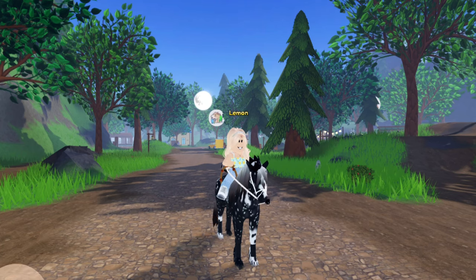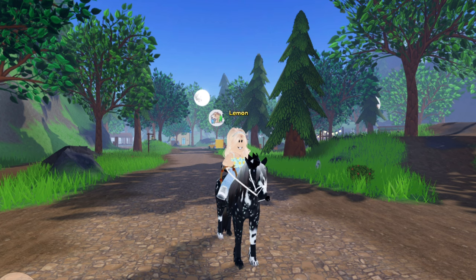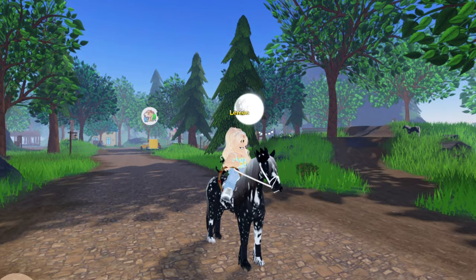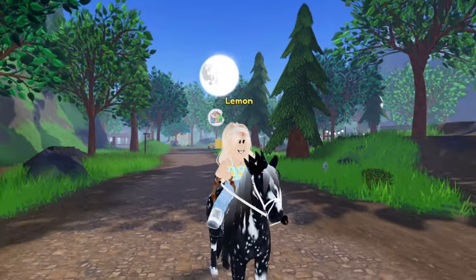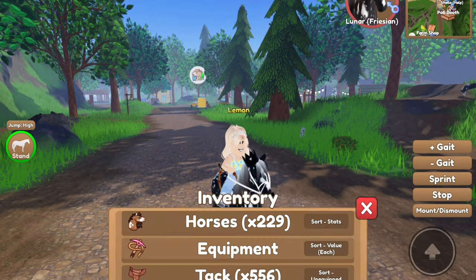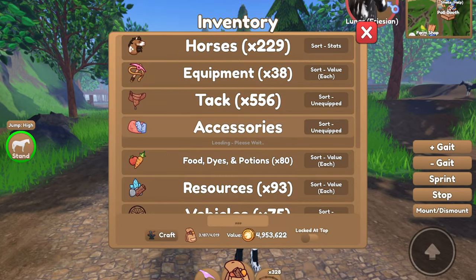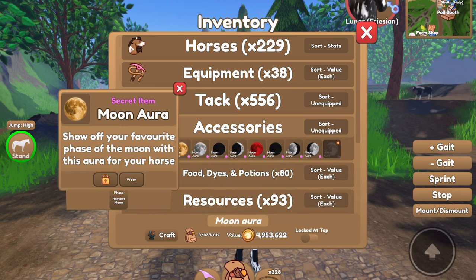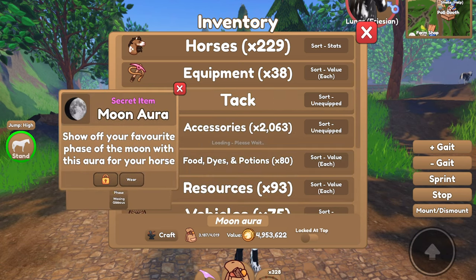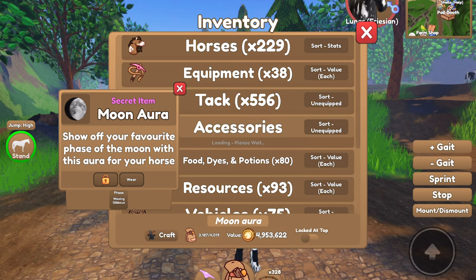Hey guys, it's Lemon here and welcome back to another Wild Horse Islands video. Today I'm going to be giving you guys an updated guide on how you can get these super cool moon auras in Wild Horse Islands. This is what the full moon aura looks like — I have it equipped on my horse Lunar — and it definitely looks really cool. There are a lot of different types of moon auras; here's just a few examples of some cool looking ones.